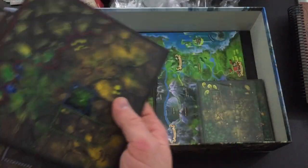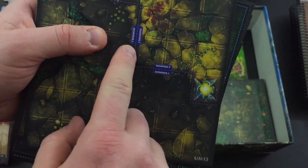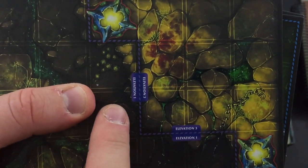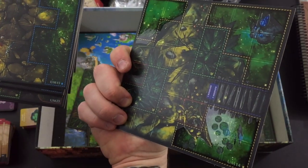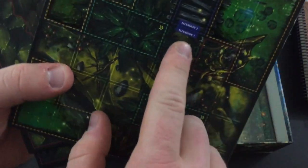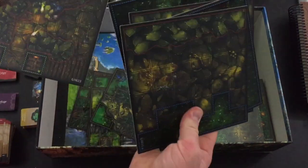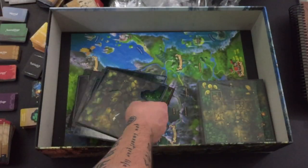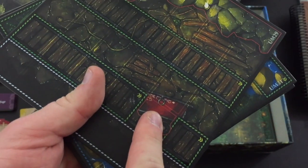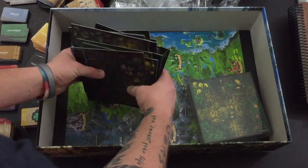You can also see these markings on the tiles for elevation - elevation one, elevation three over here, elevation one and two there. So elevation plays a part in all this. There are a lot of dark, dank-looking places here. And this one looks like some sort of mining company type setting.